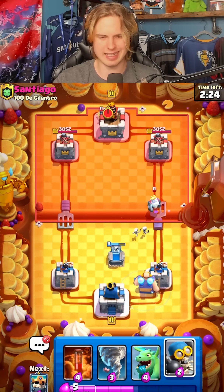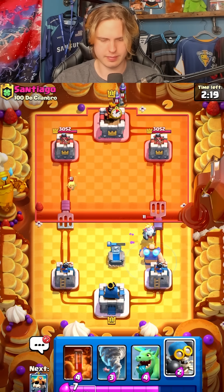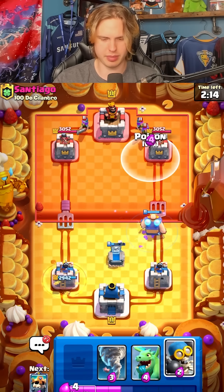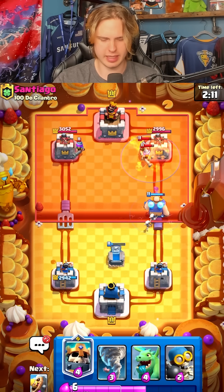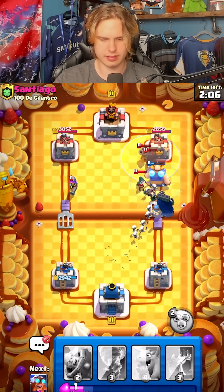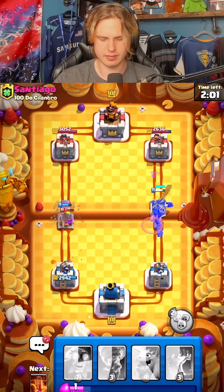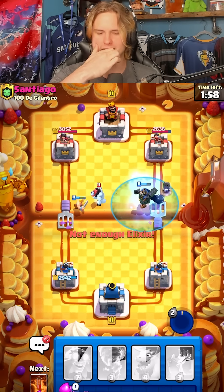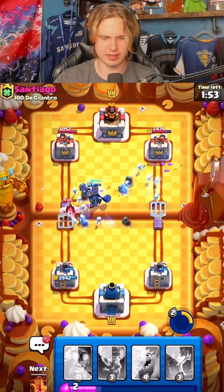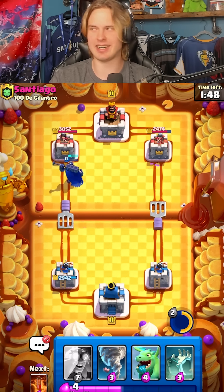Go for E-Giant back here. He's got a heal spirit — we're probably going against some sort of 3M pump I guess. We're gonna poison here and I might go skeleton king and bomber at the bridge. Got a barb barrel on the right. I'm gonna use my ability as soon as I can. He actually gets an ice golem down — that was really well played. We have a couple skellies going to the right but he's got the heal spirit.